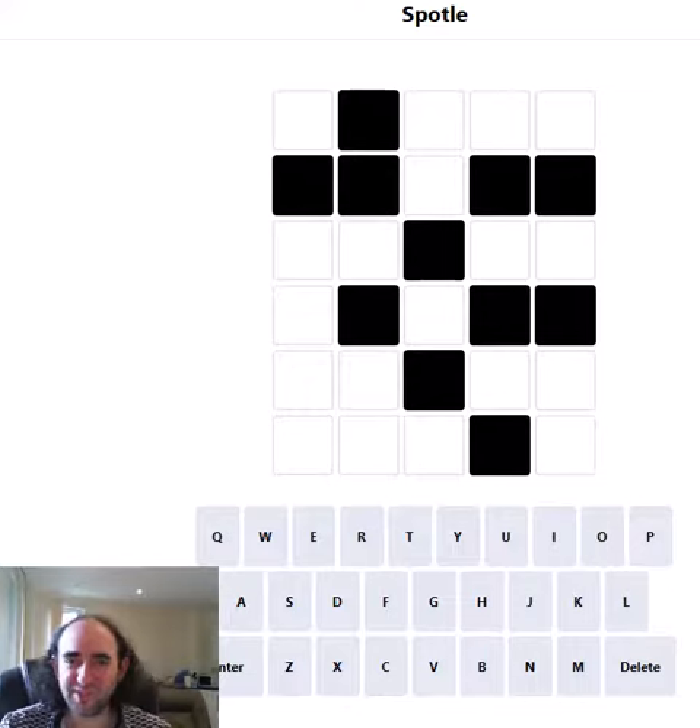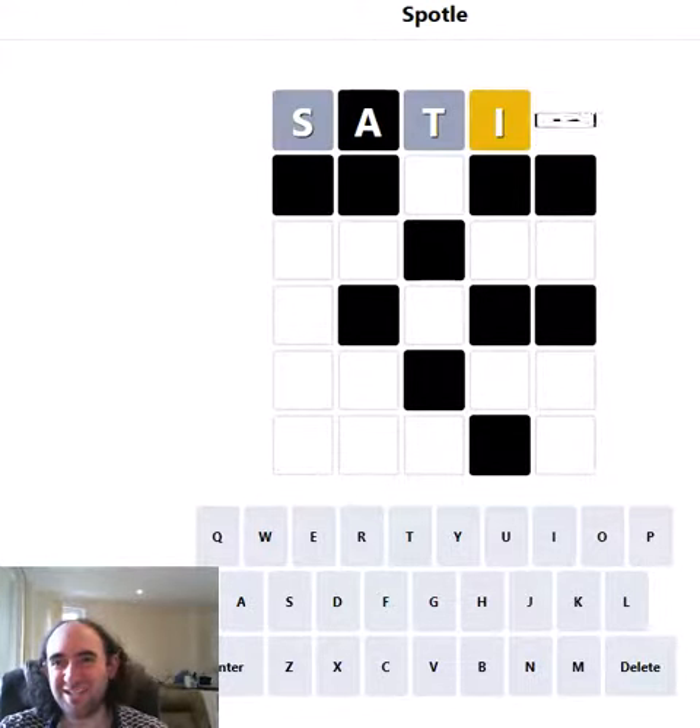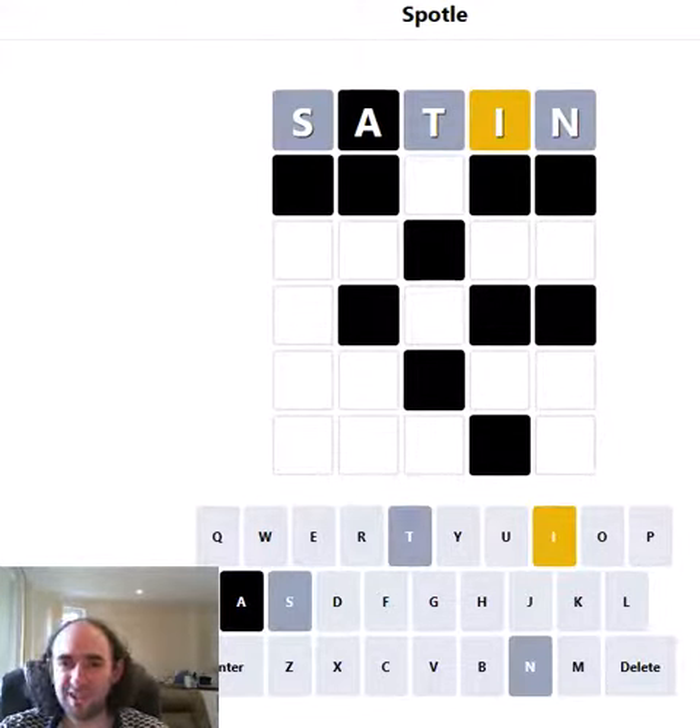That top row is actually the same top row that we had yesterday, so I'm going to go for SATIN again because it worked so badly yesterday. Surely it's got to be better today. We do have an I, so that is not a bad start. Yesterday I think SATIN gave us an S. You can see what I mean about the black cells though — that A might be in the word, it might not be, we just don't know.